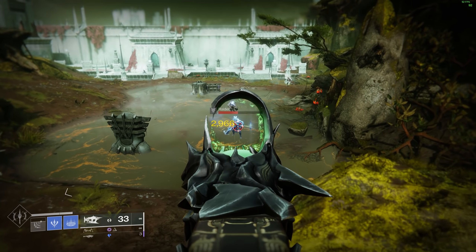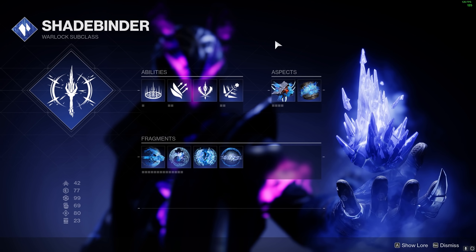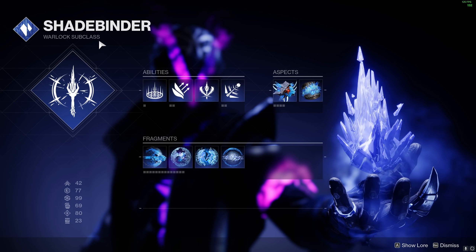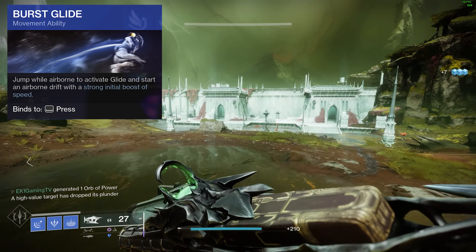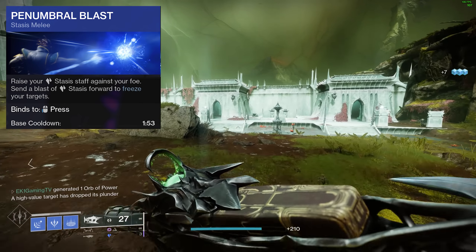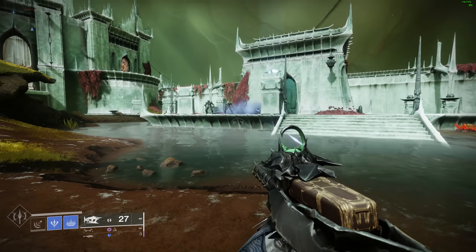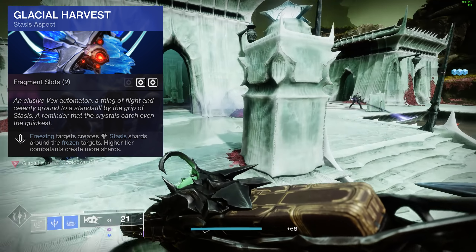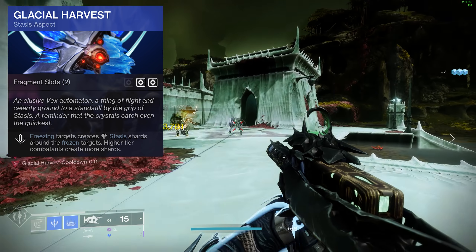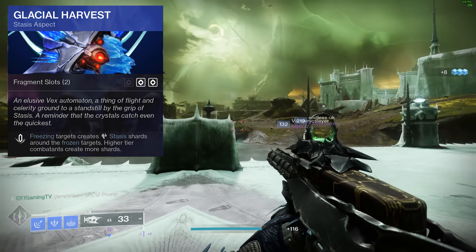Let's get straight into the build. We are going to be running the Stasis subclass. For the rift we're going for the healing rift, burst glide jump, penumbral blast, and the cold snap grenade. Aspect-wise we're going to go for Glacial Harvest — freezing targets creates Stasis shards around frozen targets, and higher tier combatants create more shards. It also gives us two fragment slots.